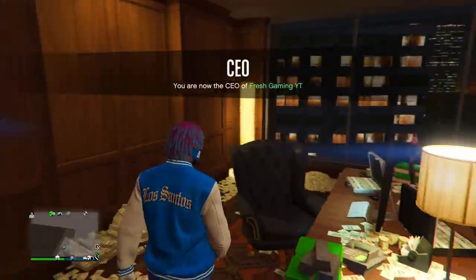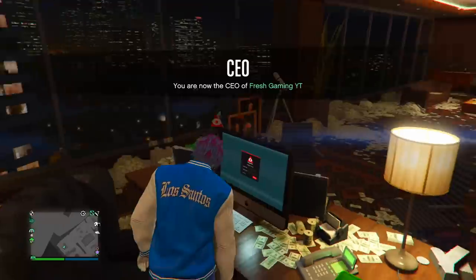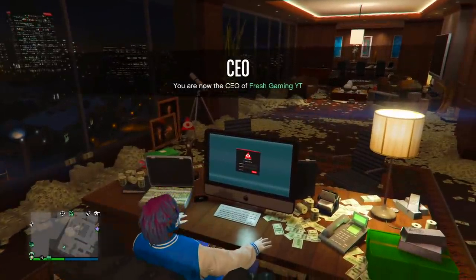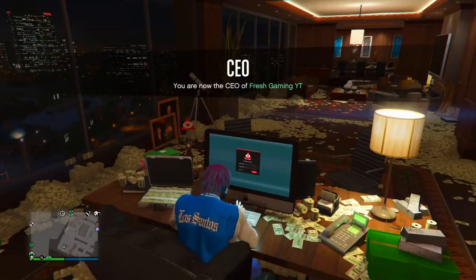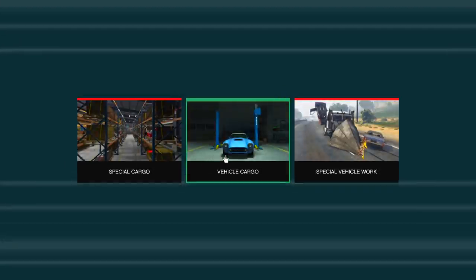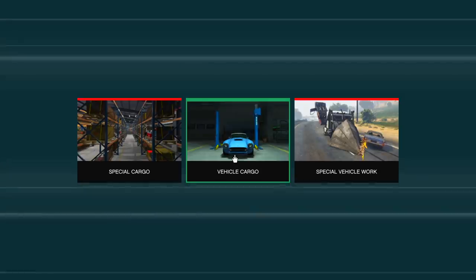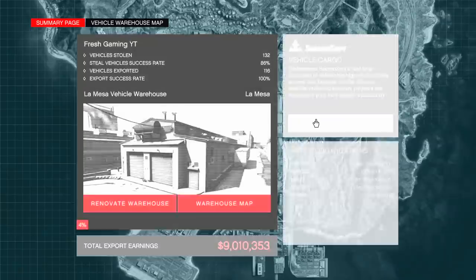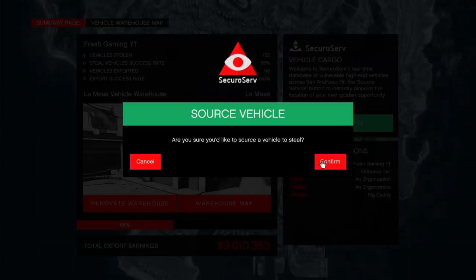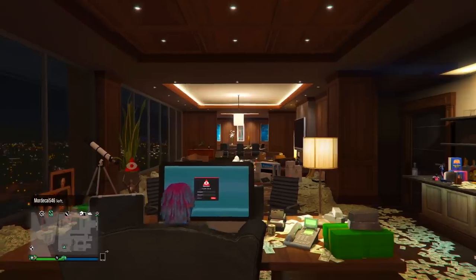Getting straight into the very first money method, we're going to be taking advantage of the double money and double RP vehicle cargo warehouses right now. First off, you're going to want to come inside of your CEO office, sit down at your desk, and log in. Once you log in, come over to the vehicle cargo section — make sure you own one of these vehicle cargo warehouses. If you don't, they're on sale 50% off right now. Just click where it says 'Source Vehicle' and click confirm.